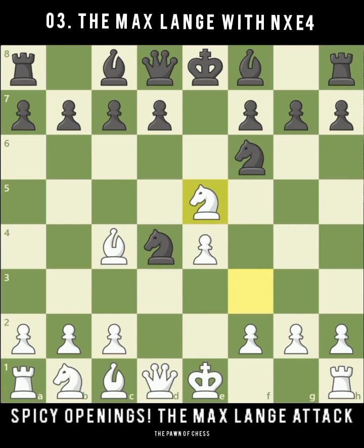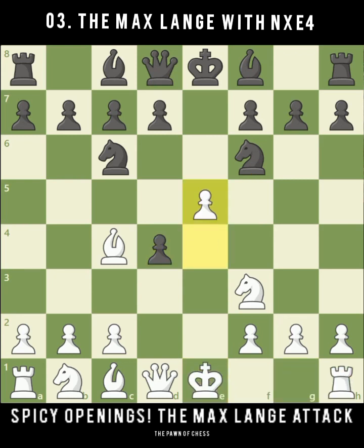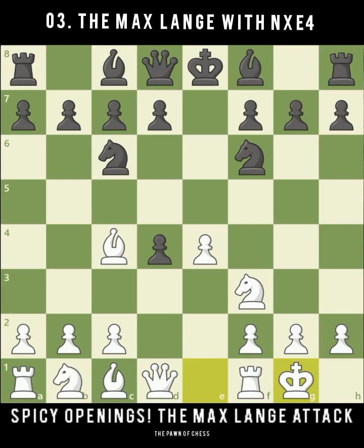After d4, pawn takes d4, what am I suggesting you play? I'm suggesting you simply castle kingside, allowing black to take another pawn — this is the double pawn sacrifice. The other line you can play is e5, but this move is often met by d5 and it takes on a more positional character. Much more aggressive is actually the move castles kingside. Black now has two main options: the option we're concentrating on is Knight takes e4, while Bishop takes c5 is back in the main Max Lange Attack line which I've done another video on.